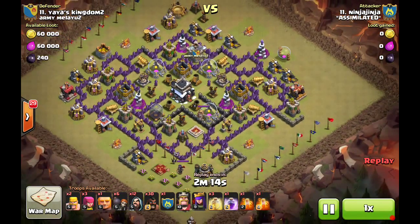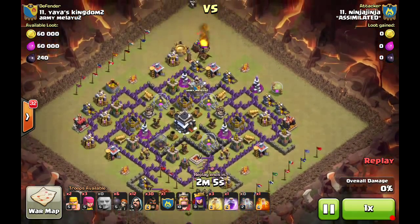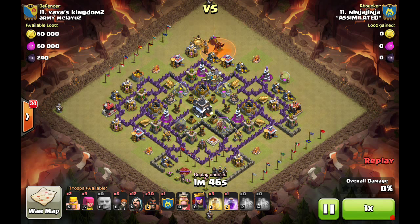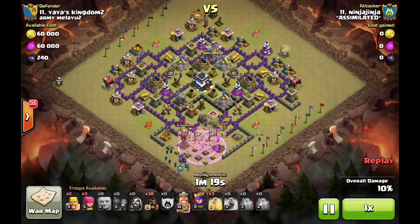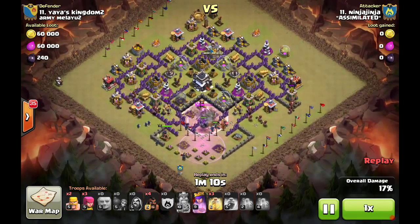Next we have the debut war for new member Ninja Jinja — definitely want to take an opportunity to look at and critique this attack. He gets the lure done and drops the poison — the clan castle is not very centralized, very easy to lure. Looking at the base, he's bringing hogs; there are no potential giant bomb locations in the base, a few on the outside that could be pre-tripped. He uses a double poison to take out the clan castle troops, so he doesn't have any poison for ground skellies. There's an exposed queen on the bottom, and hopefully we'll see a BK swap — we do get our kill squad going on the bottom going at the queen.